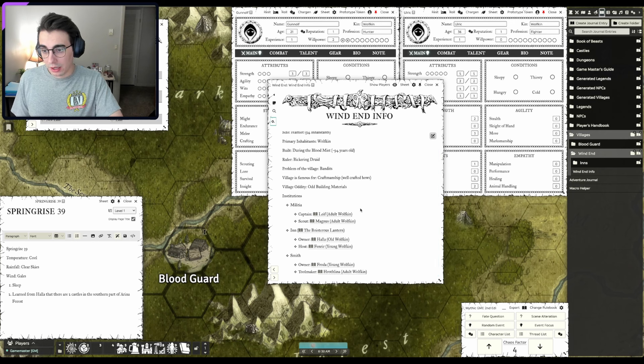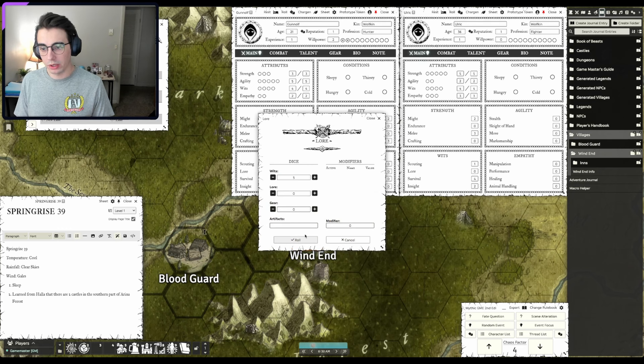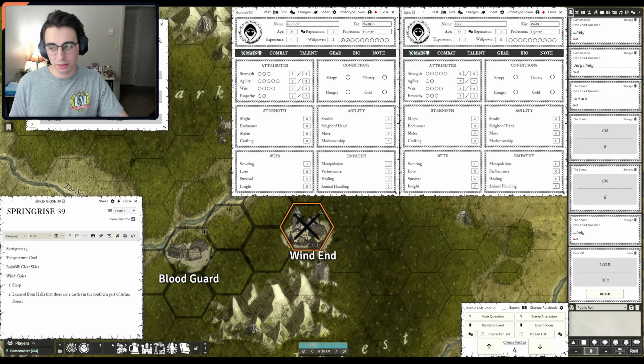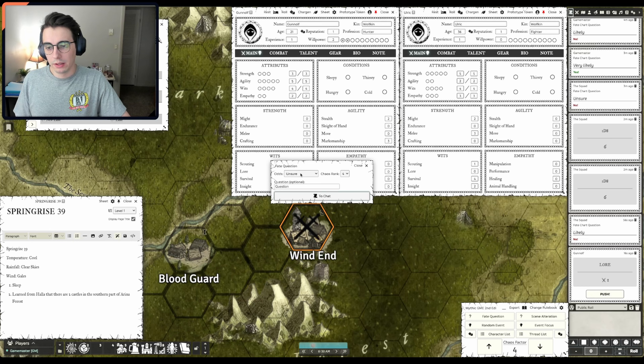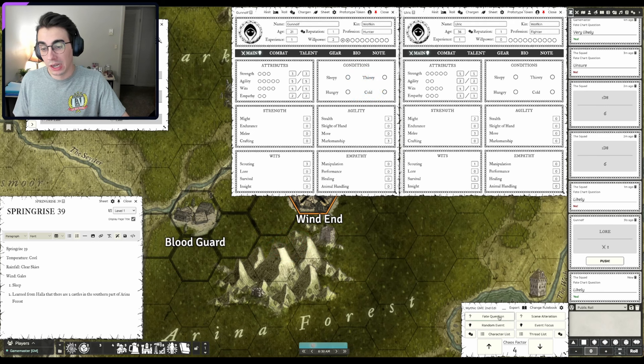Looking at who in town might know something — there's not too many people, so maybe we do a lore check as we go around town trying to get some info. They're both pretty similar on lore, so I'll add one die for the help action. I'll try to do a lore check to see if we can maybe find some books or ask around town in general — we have something to go off of, knowing the two castles are probably in the South area. We get a successful lore check. Do we know where the castles are? Yes, we do know where the castles are. Do we know anything about the contents of them? We do — we learn a lot.